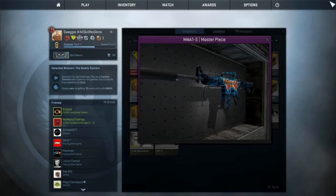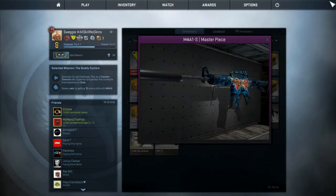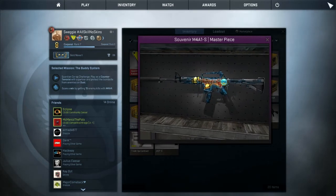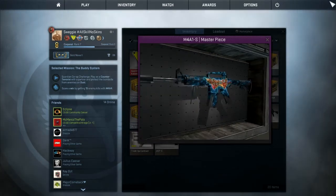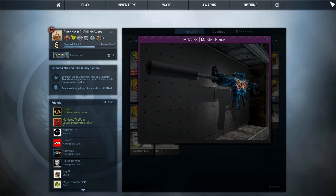Down to number 2 we have a long time legend, the Masterpiece. Only dropped on the map Overpass, this graffiti garnished gun also has souvenir counterparts, which fetch a heavy sum on markets like Lounge and CSGO Stash. At a stable average price of $175, this skin is a great gun for a great price.